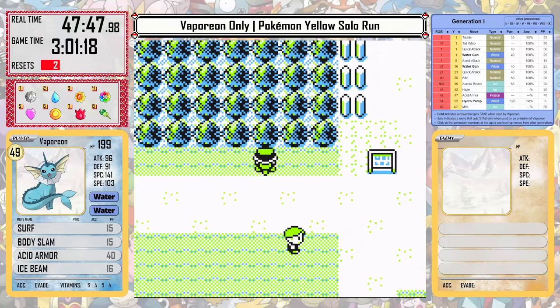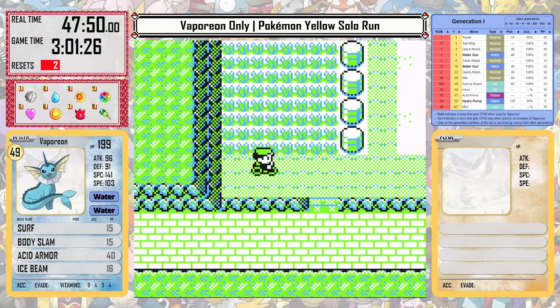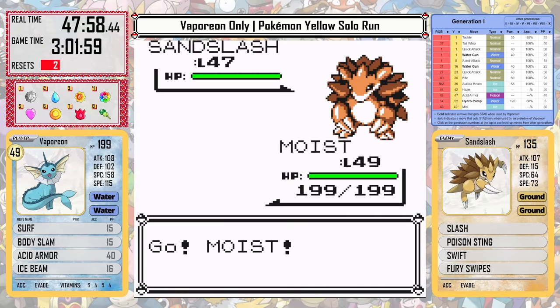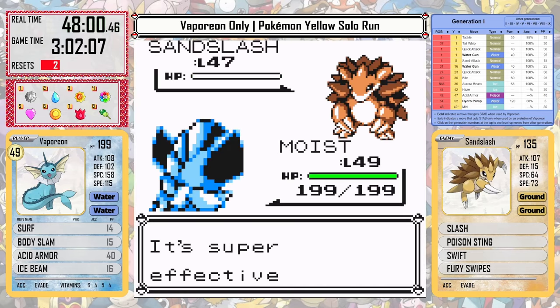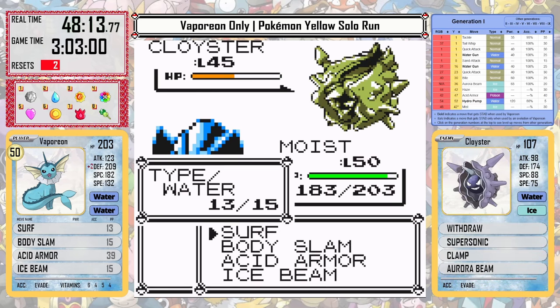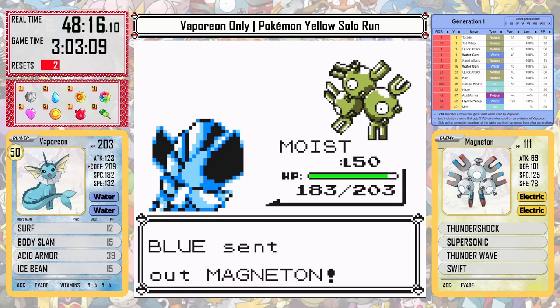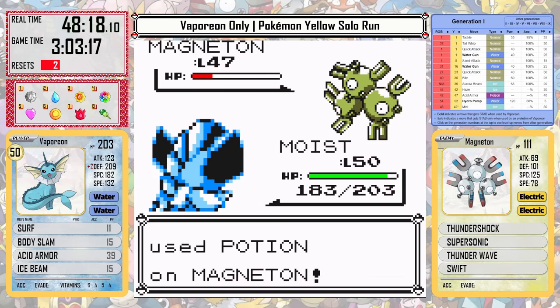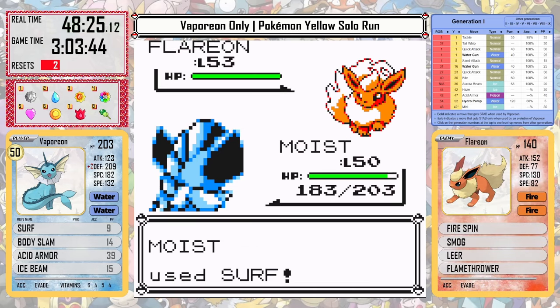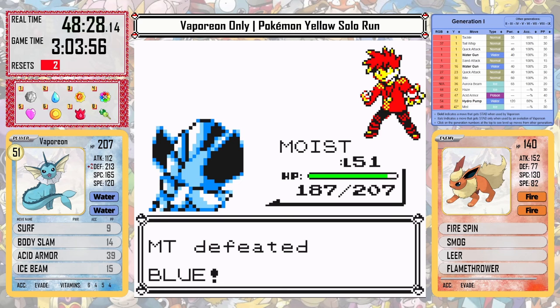Now there's only one battle left before the Elite Four and that's the Rival on Route 22. Even though we're only level 50 here, which sometimes is a little too low for some Pokémon, Ice Beam is awesome against Exeggcute and will be really useful against Exeggutor later. For the rest of his team, Surf does great damage. Because of our moves and our excellent stats, his team is actually a breeze.